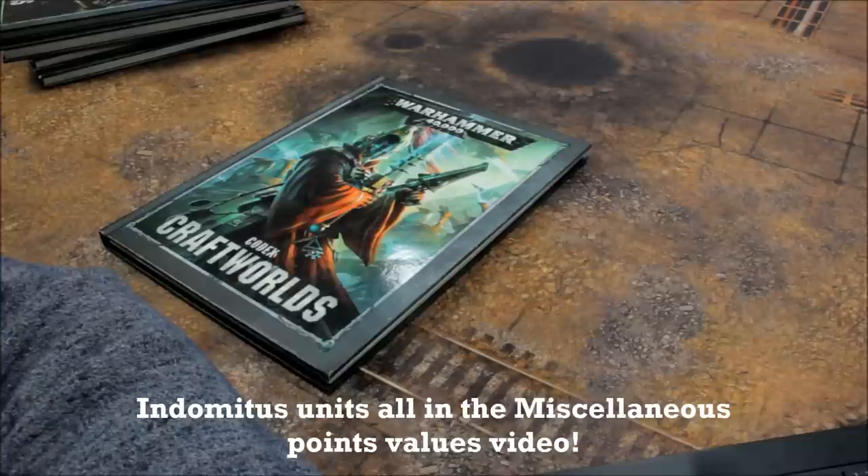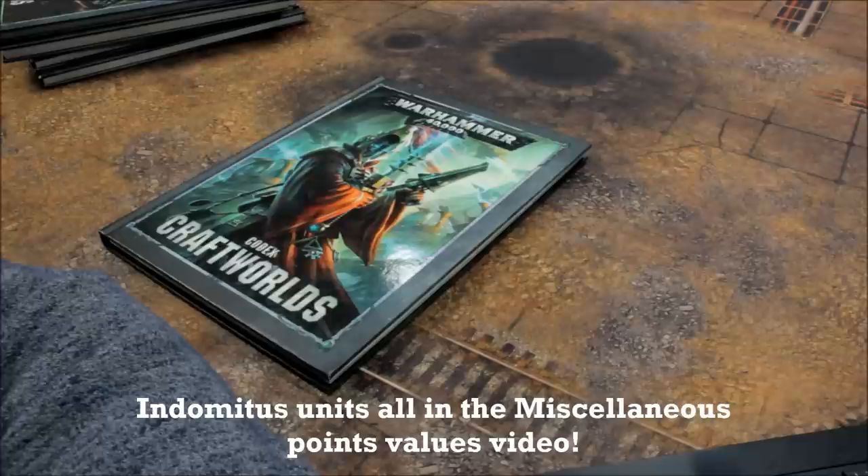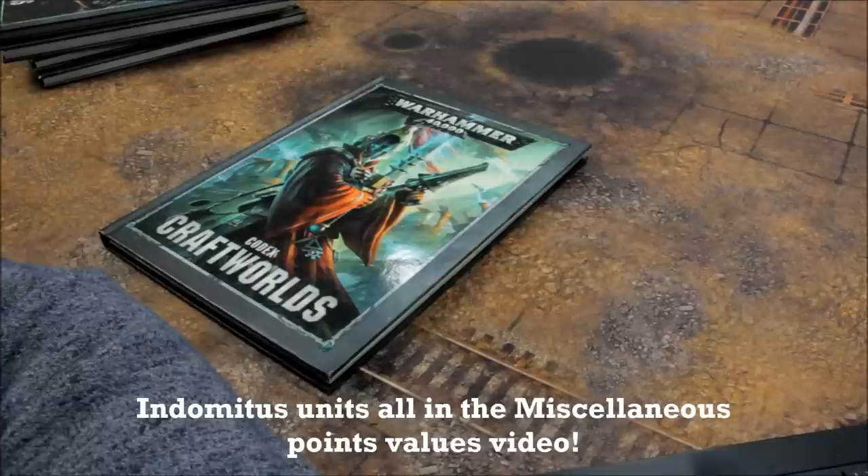Necron Named Characters: Anrakyr the Traveller 130, C'tan Shard of the Deceiver 190, C'tan Shard of the Nightbringer 165, Illuminor Szeras 145, Imotekh the Stormlord 150, Nemesor Zahndrekh 135, Orikan the Diviner 110, Trazyn the Infinite 100, Vargard Obyron 120. Troops: Immortals 18 points, Necron Warriors 12 (were 11).